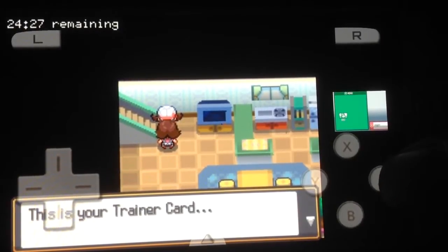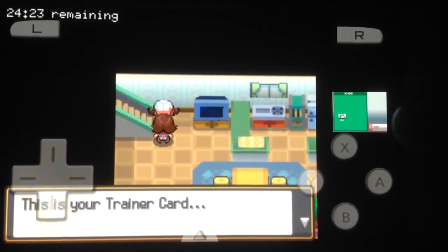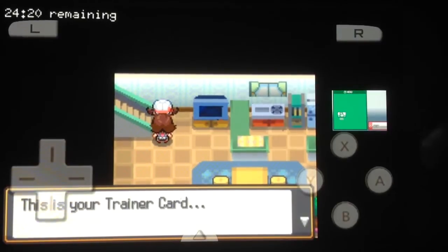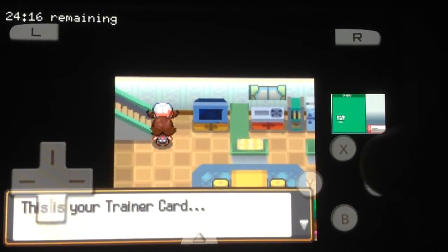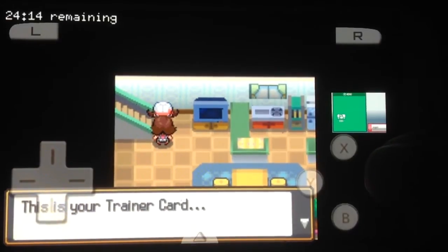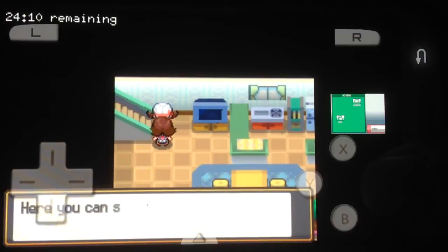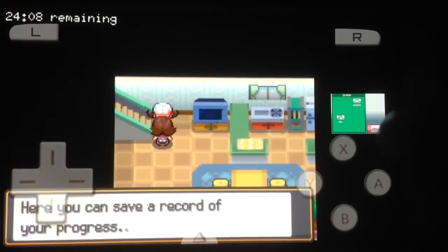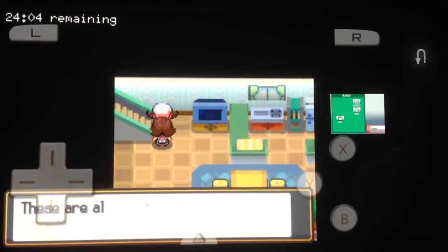You can see the screen layout — you can actually increase the screen on the right. Originally on the DS that would be the bottom screen, the one you usually touch. You can increase that if you want to make it a little bigger, you can flip it if you want to.